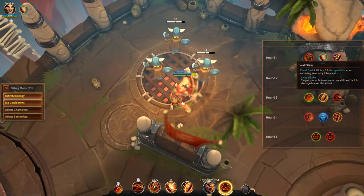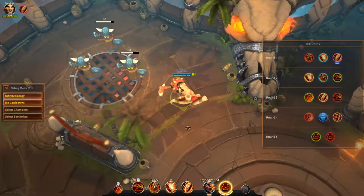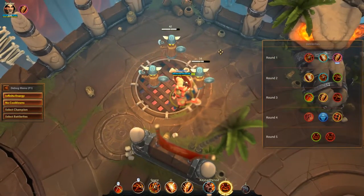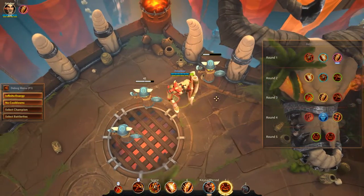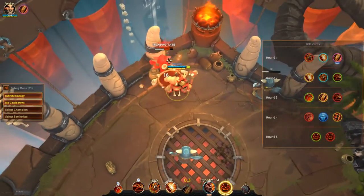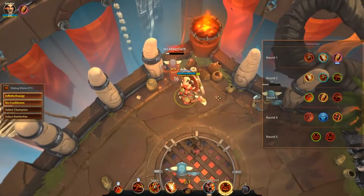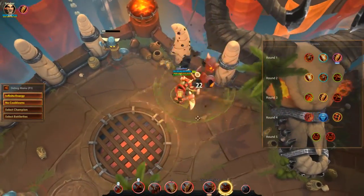The third Battle Rite for round 1 is called Wall Slam. It modifies your Shield Dash to inflict a 1.2 second stun when slamming an enemy into a wall. You do have to land the Shield Dash and slam them into a wall for this to work. However, they will be unable to move or use abilities for 1.2 seconds or until they take damage, setting them up for a big hit.